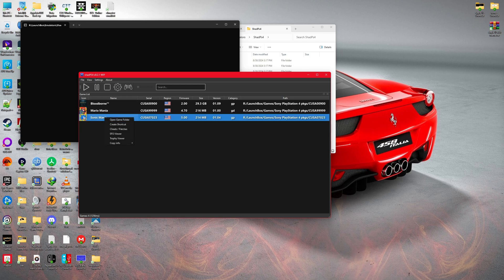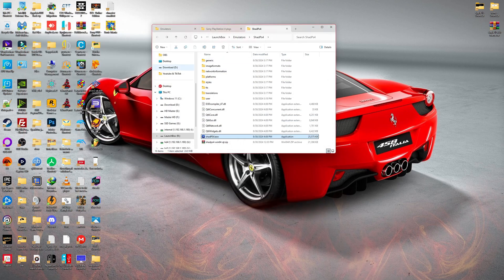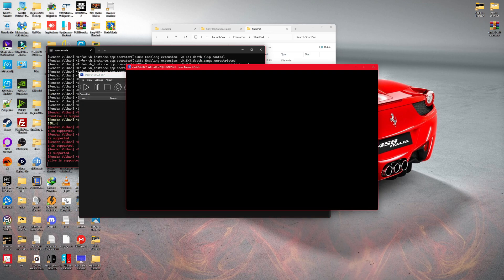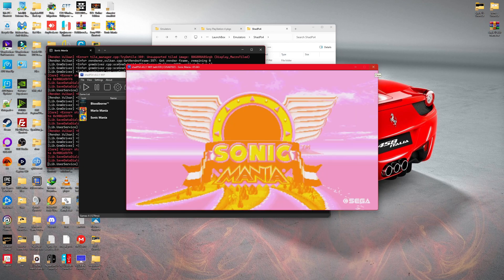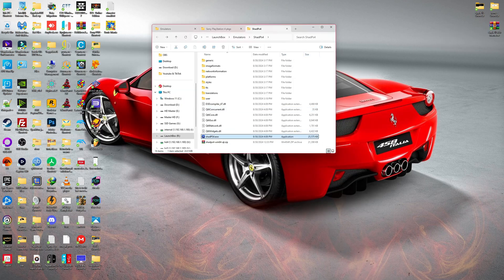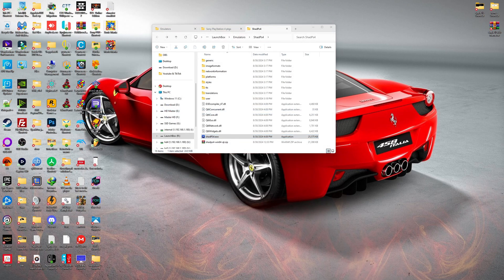So to transfer these games over to LaunchBox, all you have to do is right-click and create a shortcut inside ShopPS4. Create the shortcut, then close the emulator. Now if I double-click on that shortcut it's gonna open my game — as you guys can see. I've got the Mario Mania shortcut here as well, and I already have Sonic Mania integrated into LaunchBox.